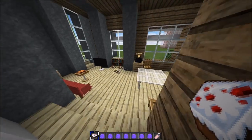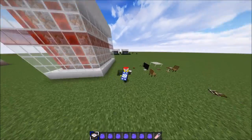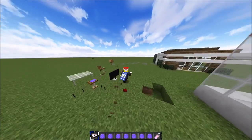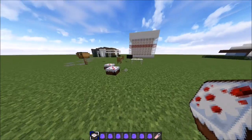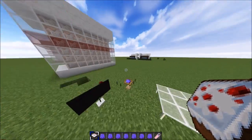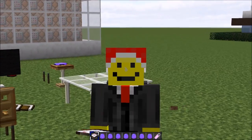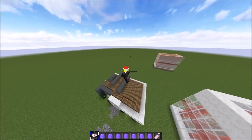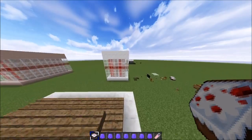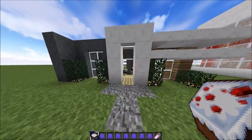These little commands that you punch in do so much — they add so much detail to your house and game. It's just awesome. Hopefully you Frosties enjoyed this. If you're not a Frosty already, smash that subscribe button. It's so cool how people can do this — thank you to the makers of this feature, and thank you guys for watching!